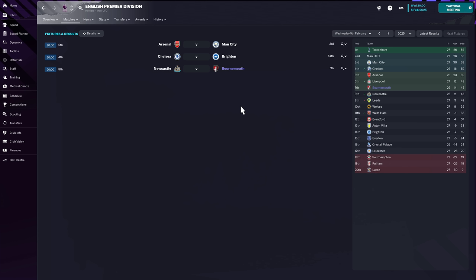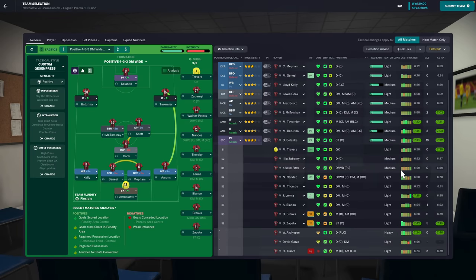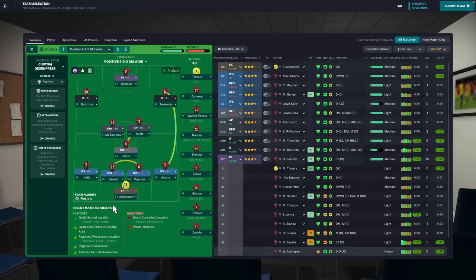Heading into the first game - away in the northeast against Newcastle United on Wednesday night. This is massive: if Magpies win, they leapfrog us into seventh; if we win, we jump into sixth and take a five-point gap. Going with the 4-3-3. Ninja Portrera is long-term injured with a calf strain out two to four weeks, but he's the only player injured. Georgie in goal, back four of Kelly, Zanessi, Methum and Aaron, Cook, McTominay and Scott through the middle.